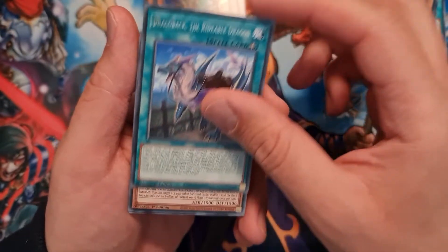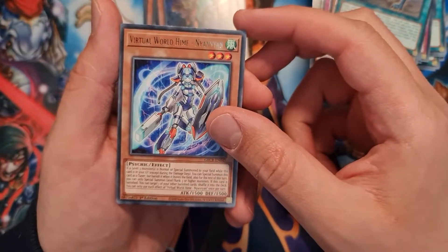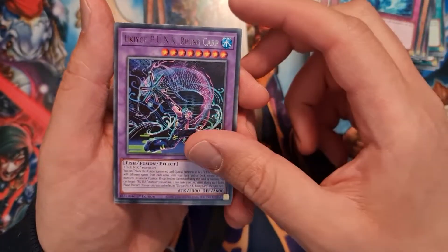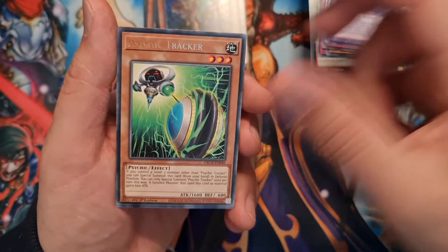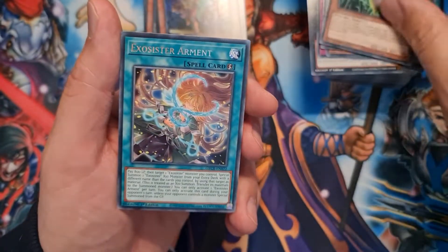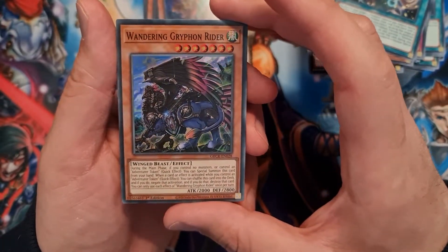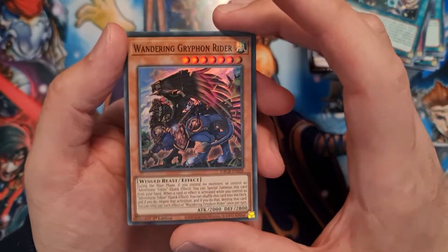Draco Back, another Nyan Nyan, Torrential Tribute, Rising Carp, Psychic Tracker, Exorcista Armand, and last — another Wandering Griffin Rider, super rare.